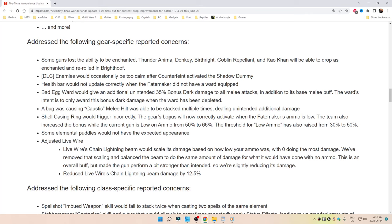Shell Casings Ring would trigger incorrectly. The gear's bonus will now correctly activate when the Fate Maker's ammo is low. The team also increased the bonus while the current gun is low on ammo from 50% to 66%. The threshold for low ammo has been raised from 30% to 50%. Some elemental puddles would not have the expected appearance.